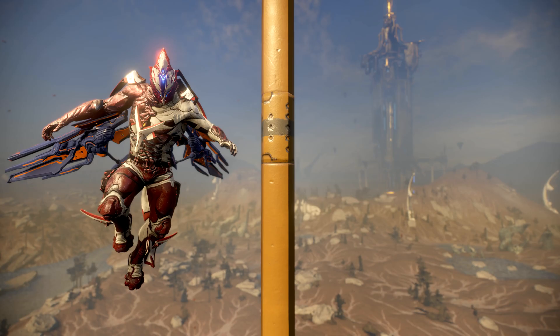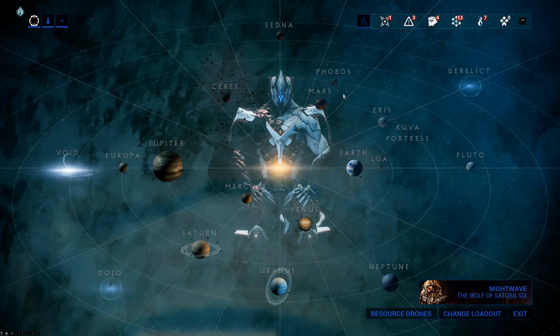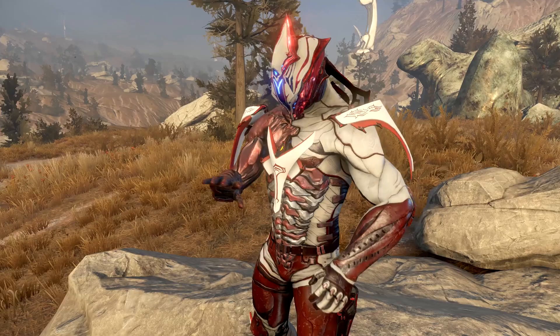Then we have another interesting one: Tellurium. Tellurium is kind of the Archwing-specific resource, though it does also drop on a few regular Warframe missions. Still, for the sake of not completely abandoning Archwing, go to Caelus, Uranus. This Interception mission is surprisingly not the worst Archwing you've ever seen, and works pretty well for leveling too.